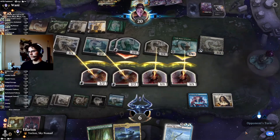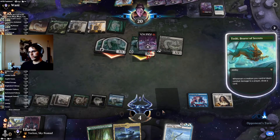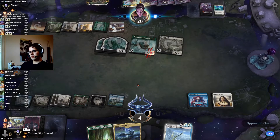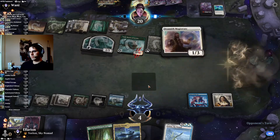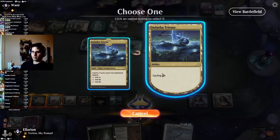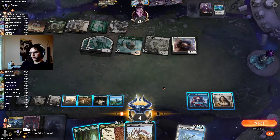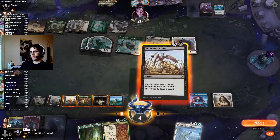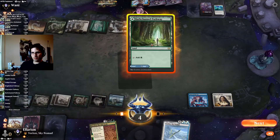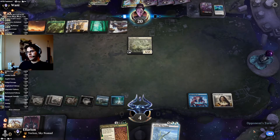Of course they have the answer to the Archon. Still Extinction Event waiting room, please. And we're dead. If we Extinction Event here they're left with two 1-power creatures — well, just the one, because Magistrate is even of course. Very close.